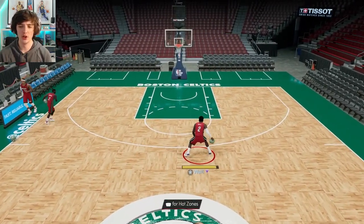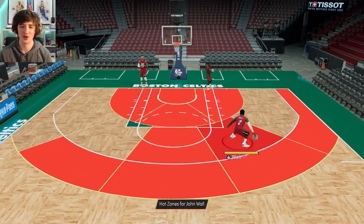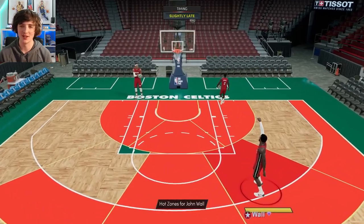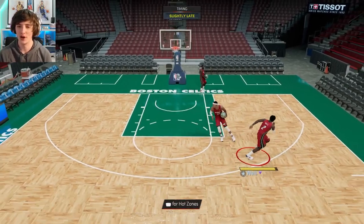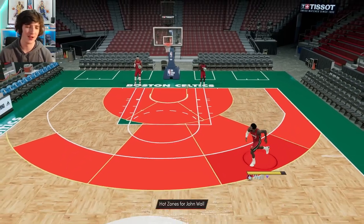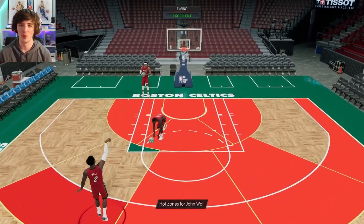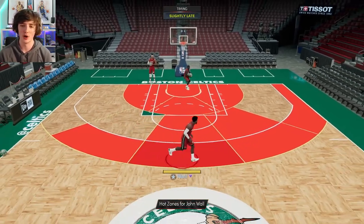Here is John Wall. People were a little bit disappointed with his dribble style, saying it wasn't the greatest. You can see his hot zones — you kind of want to head towards the right-hand side of the court. He is missing three on that left-hand side. That 93 ball — you can see the jump shot is slower, but you can time it quite well, especially in triple threat offline, triple threat online. It's definitely a card where you can consistently shoot from. The hot zones all around the three-point key are very nice as well.